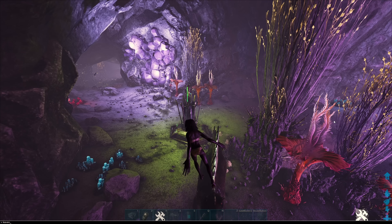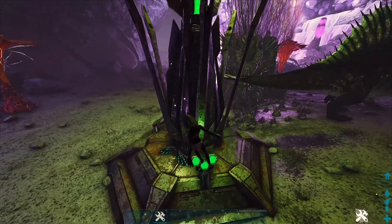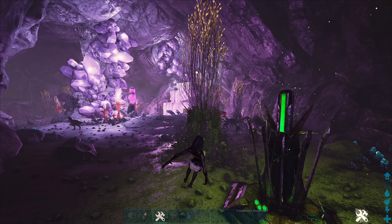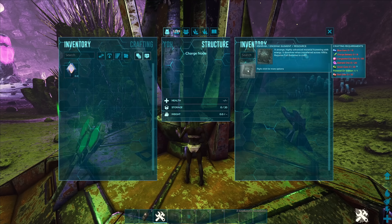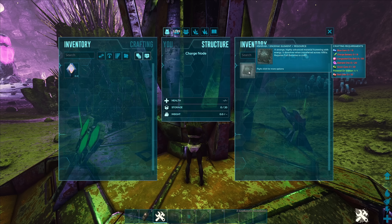It looks like this cave is actually quite dangerous. There's going to be a lot of aggressive dinos in here. So you're going to want to do this early game when you're first out on this map. You're going to need to get a replicator, and to get the replicator you're going to need 100 Element, which you're going to need to farm this way. And once you farm it this way, you can then go farm shards in the mountain — but we'll cover that in a minute.